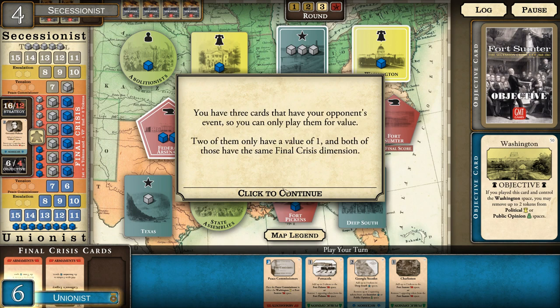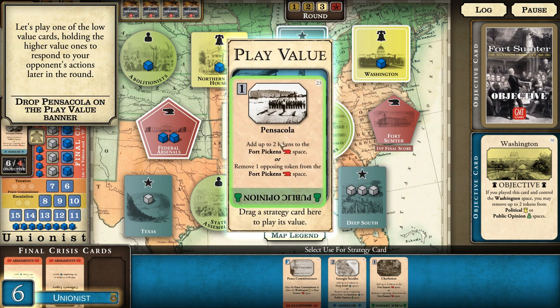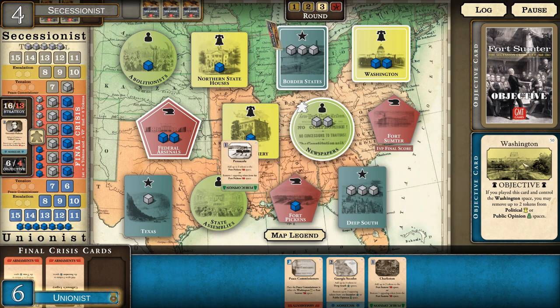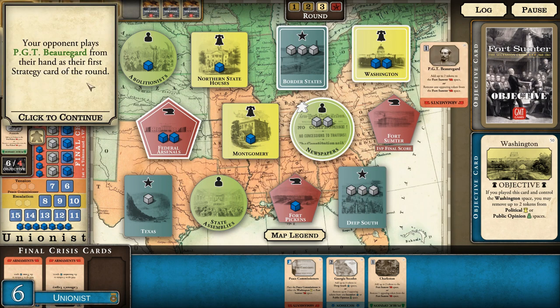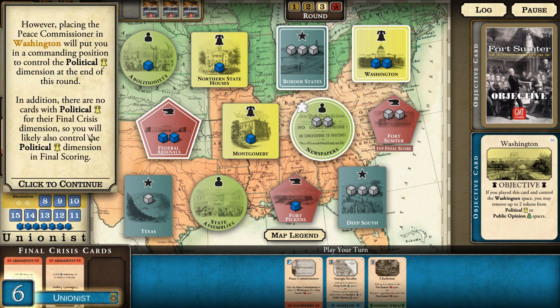Our objective this round is Washington. We have three cards that are the opponent's events so we can only play them for value; two have a value of one with the same final crisis dimension. We'll play one of the low value cards, holding higher value ones to respond to the opponent's actions later. Pensacola is only worth one - we reinforce the political dimension in Washington since that's our objective. The opponent plays P.G.T. Beauregard, placing two points on Fort Sumter - Beauregard was in command of the troops who fired on Fort Sumter.